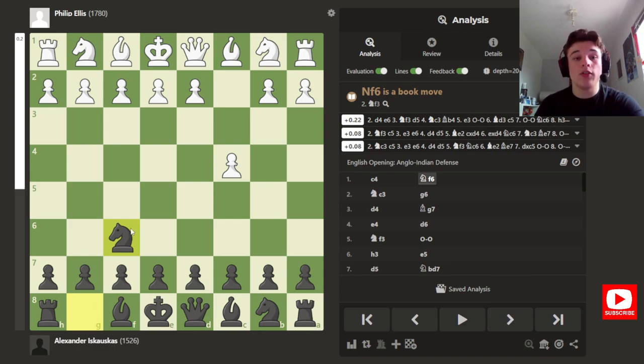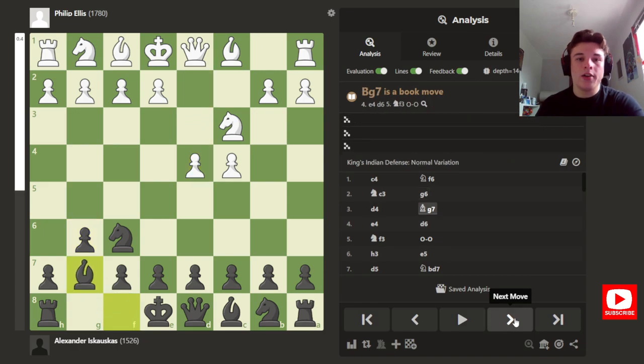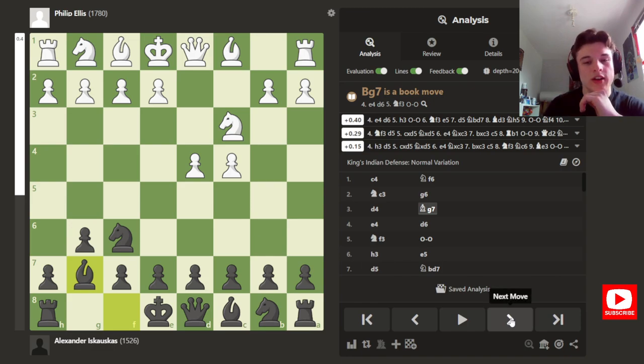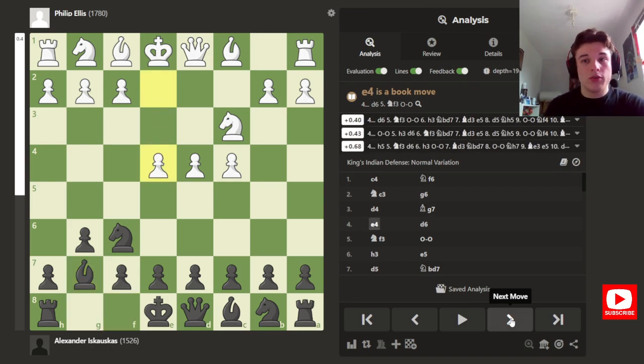The game opens with c4 and since I know I have to win, I go for a King's Indian. The King's Indian is kind of a risky opening — you're playing a hypermodern system where you're developing from afar to control the center instead of occupying it with pawns. This makes a draw much less likely, and makes it more likely that either white wins through a space advantage and queenside attack, or black wins through a kingside pawn storm. A draw is less likely, which is why I play it — because I need to win as black.